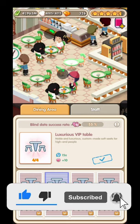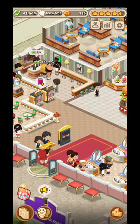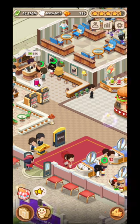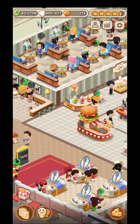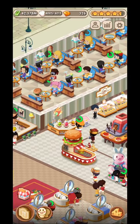The idea is for your clients to form a couple - they will go with their hearts up. As you probably notice, from time to time you will see plus four, plus ten, plus six hearts, depending on the table that they are at and depending on your clients.